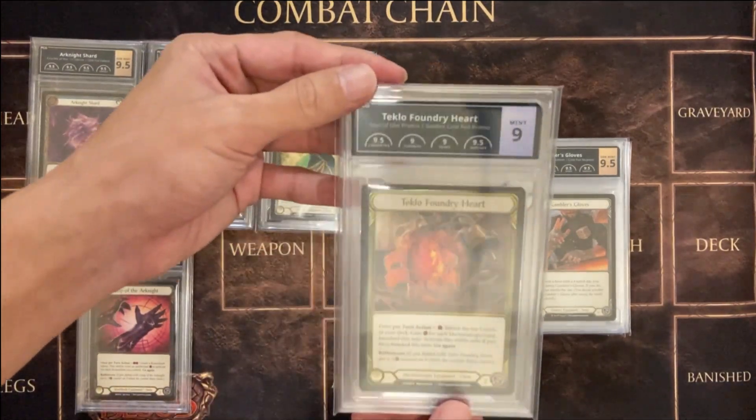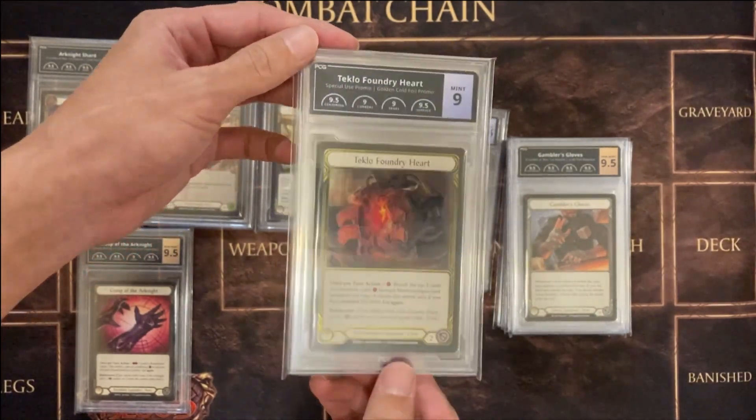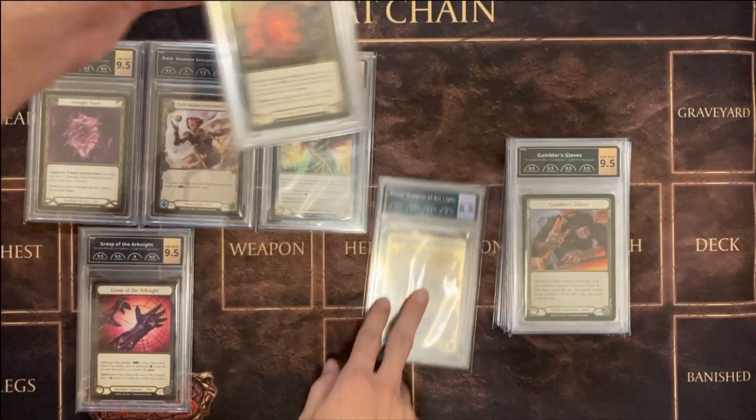And this one here is a Golden 4 Teclo Foundry Heart. A bit sad that it's a 9, but 9 is still good either way. I kind of wish it was a 9.5.